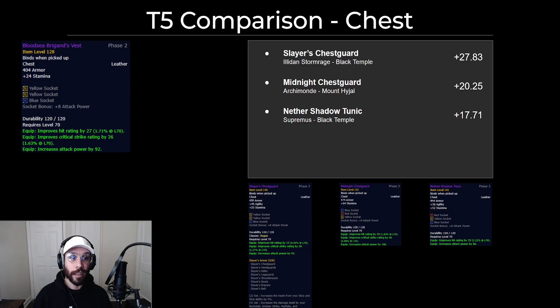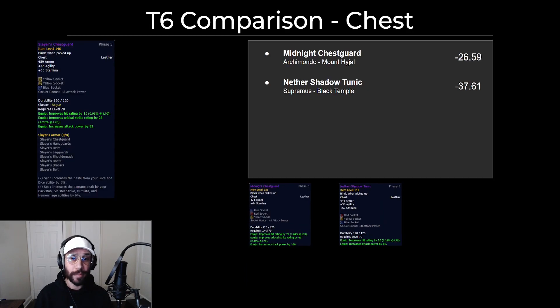In tier 6 BIS, it gets even closer — the Cloak of the Fiends has really not that much of a downgrade. For the chest there are huge upgrades all the way down the board, from the tier 6 to the Midnight's Chestguard from Archimonde or the Nether Shadow Tunic from Supremus. Tier 6 is where you really want to go, but if something drops like the Nether Shadow Tunic — which is not really a contested piece, nobody really wants it — it's technically a really solid upgrade almost immediately. In full BIS these others are significantly worse and should really be stopgaps until you get your tier 6 piece. It's pretty important.